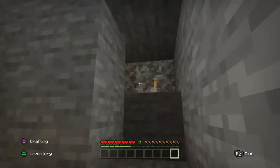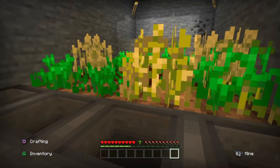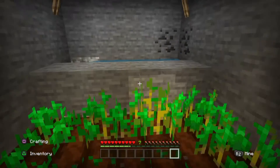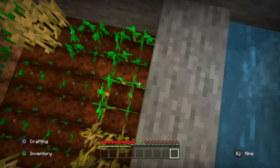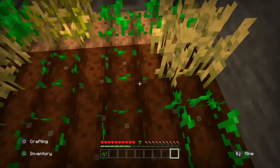You have to flip the lever to make water come from over here and wash all this away.